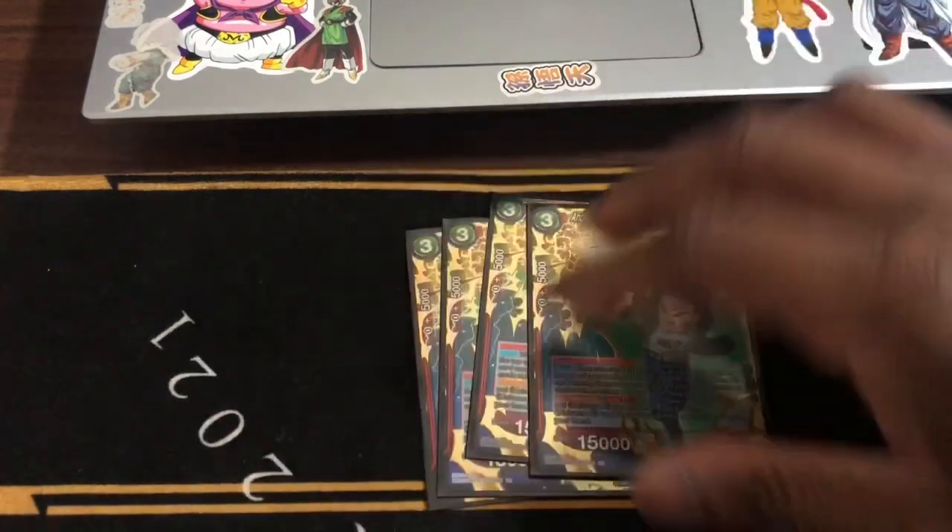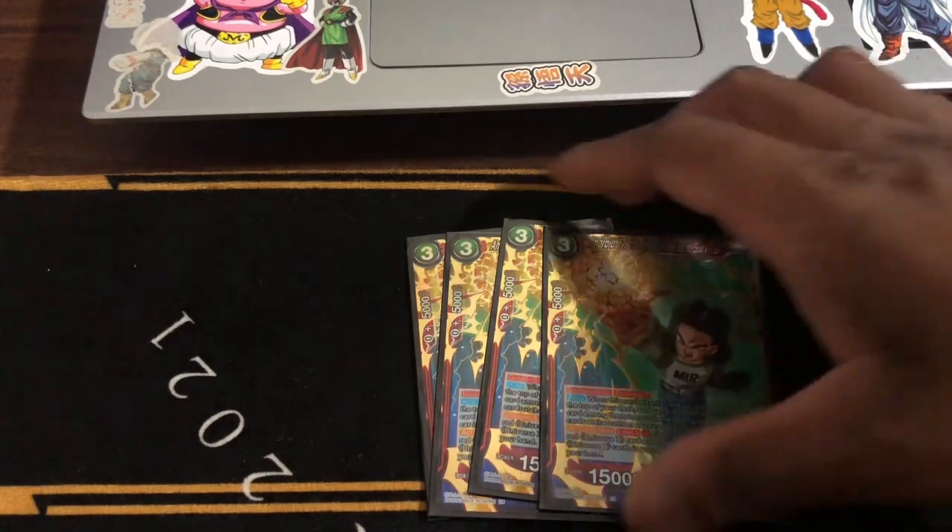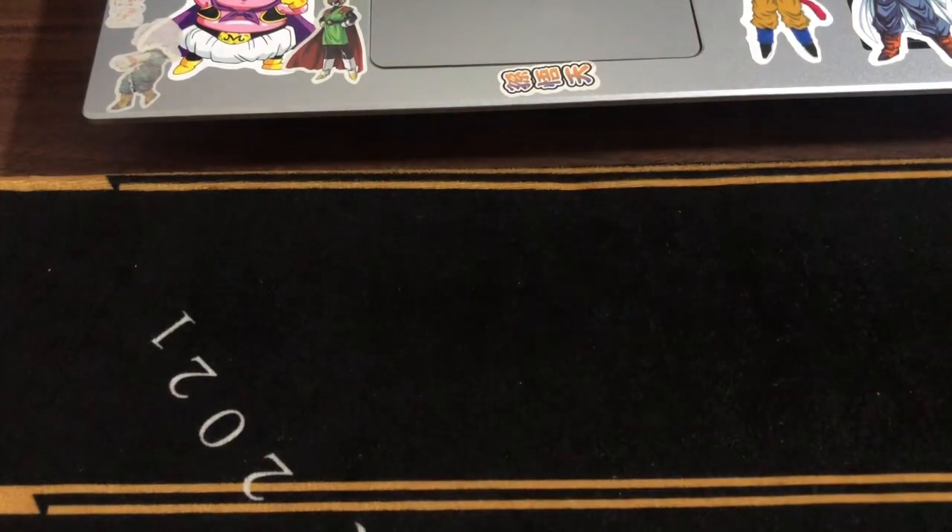Next, we run four Android 17 for Universe Survival — Double Strike Sparking. You attack and add one Raid U7 card to your hand. Activate main if limit one — if you have five or more U7 cards, you drop this card from here. Basically, it's a top-one free Double Strike.